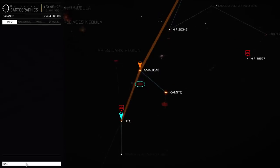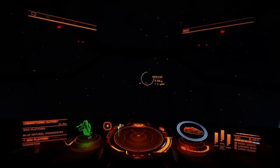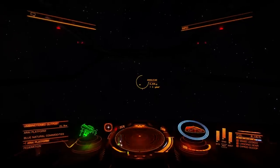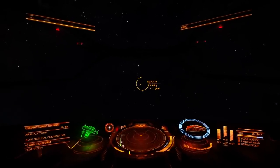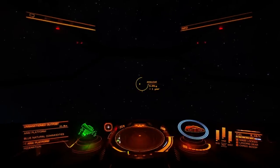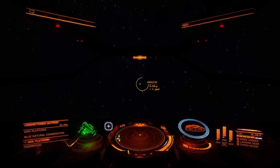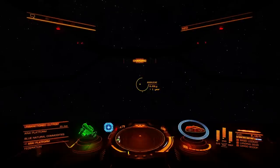That's the one we're going to now first. It's the same as when we were traveling to the station — you align with the selected system and press J. Frameshift drive charging. The frameshift drive will charge up.